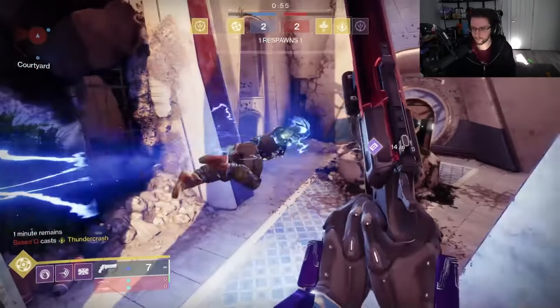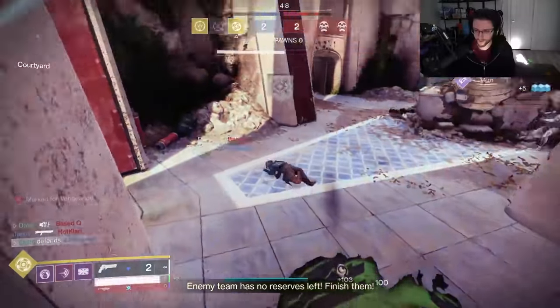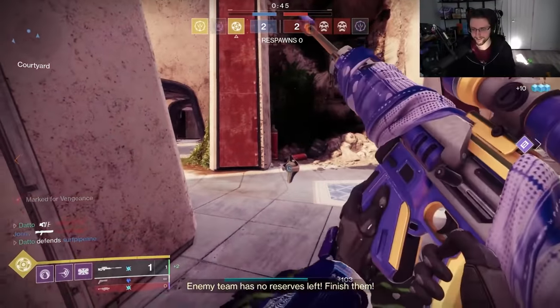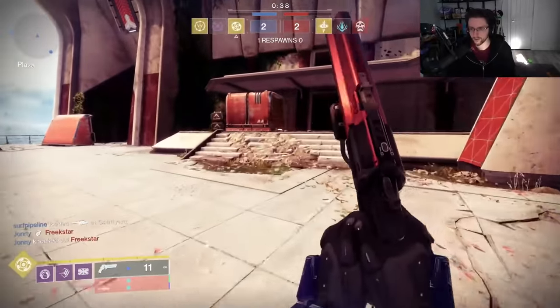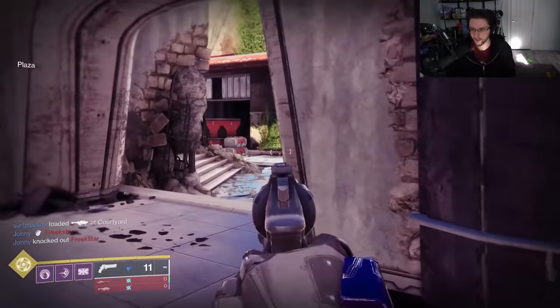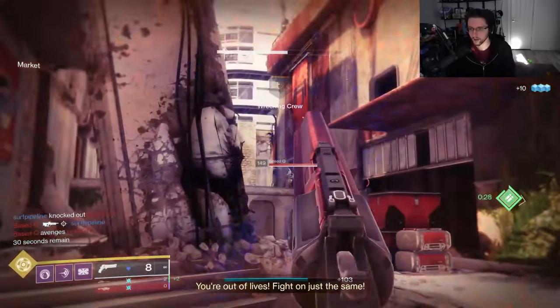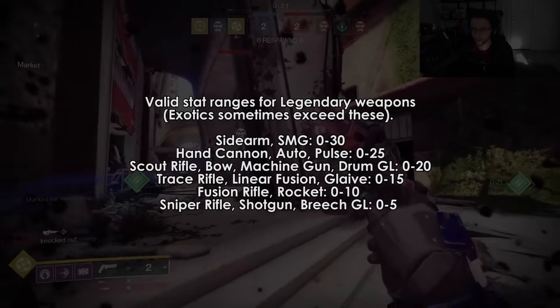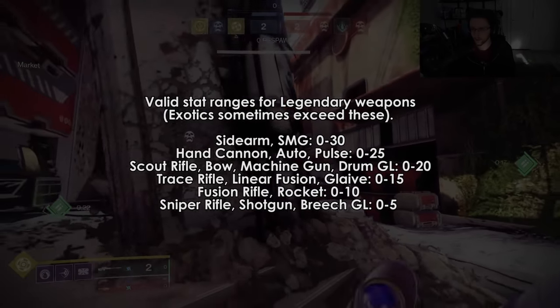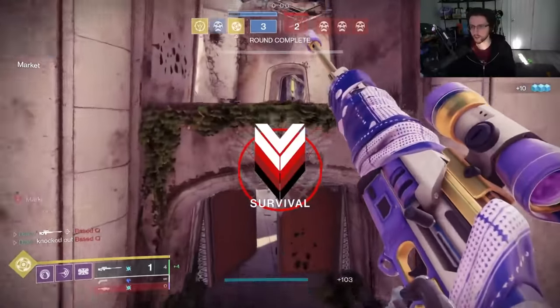The airborne effectiveness stat comes from 3 sources: weapons, subclasses, and exotics. On the weapon, you have your base stat, your perks, and Icarus Grip. Icarus Grip is plus 15 airborne effectiveness; the adept version is also plus 15 but gives plus 5 handling. Base effectiveness is how good the weapon is in the air based on its archetype. Weapons have 0-10 and 0-30 ranges of effectiveness depending on the weapon. Notable: the Chaperone has an airborne effectiveness stat of 1. One effectiveness unit.